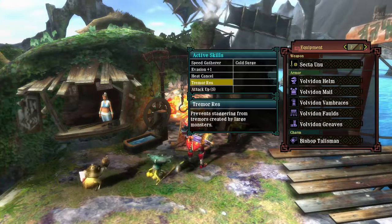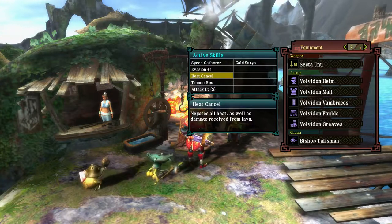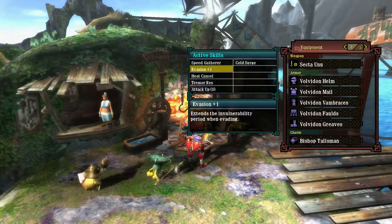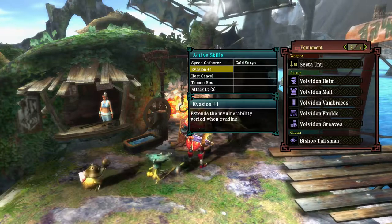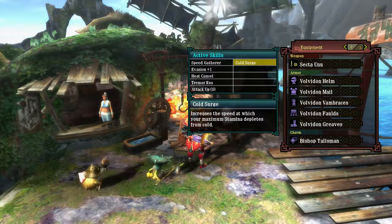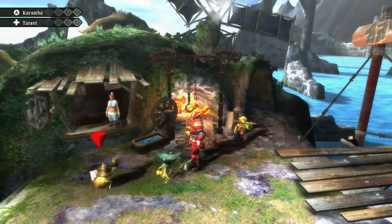Attack Up, extra raw damage, Heat Cancel on the Volcano — so it's great. Invasion — I think I'm going to be using this a bit more; it should be useful in rolling out of the gas attacks when you're close to it. It's not a cold area, so I don't really need to concern myself about draining stamina faster because of it.